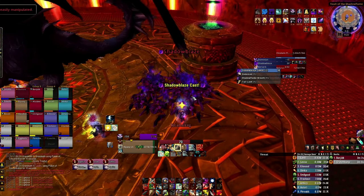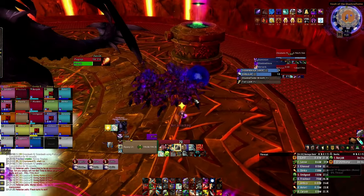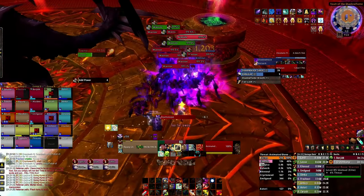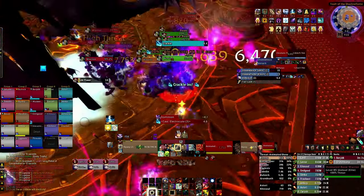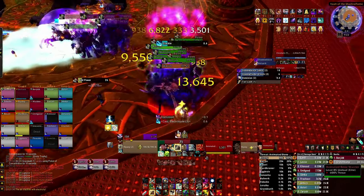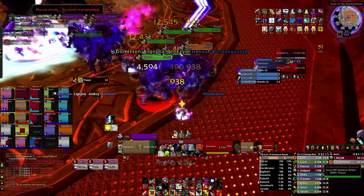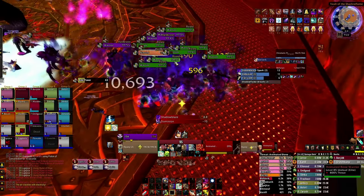As the add tank and goalkeeper, you have the biggest responsibility of the raid. A few seconds into the fight, Nefarian will use Shadowblaze Spark on the adds, activating them and giving them a full energy bar. Since the adds reset threat on the active tank once they're deactivated, they will likely run wildly at the beginning of the phase. As an add tank, pick up the bulk of the adds, taunt off what you can, and move them to the edge of the room.